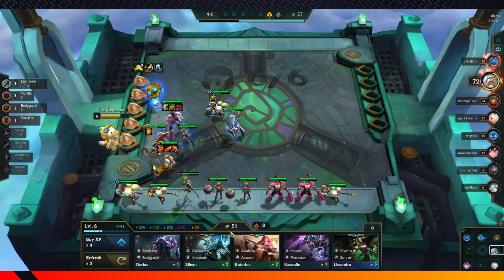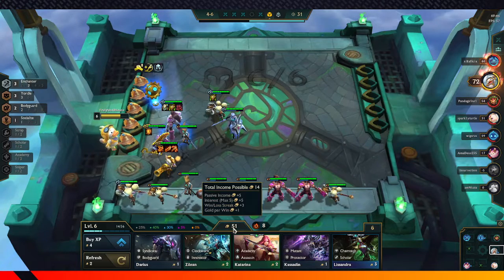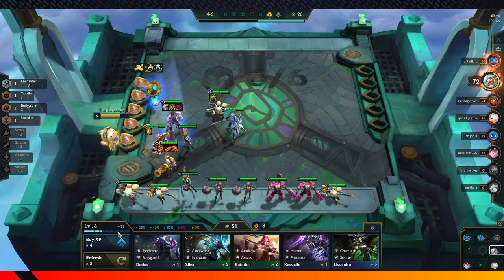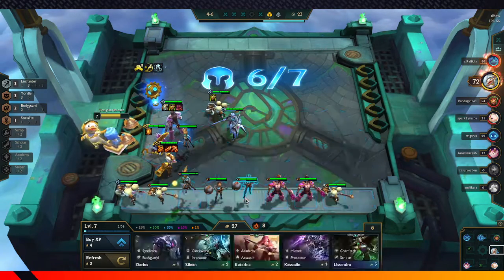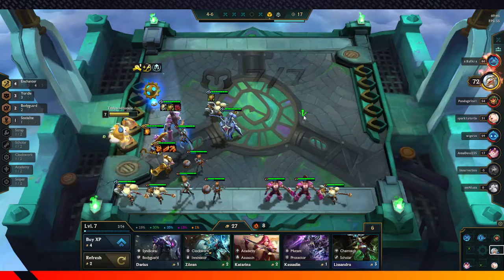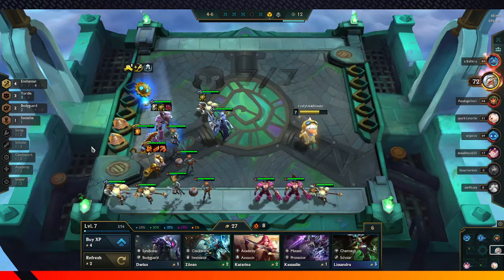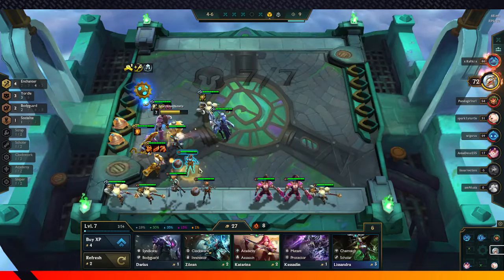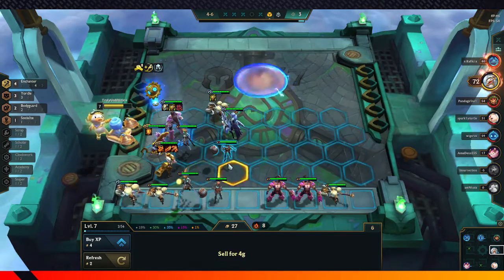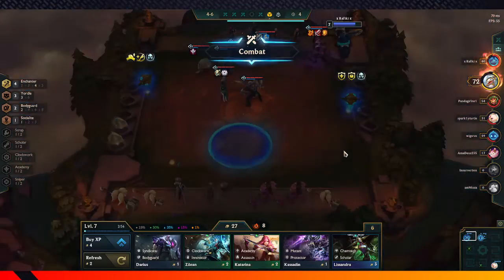We have a lot of gold here. We gain 14 gold on our next round. We now have 4 Enchanters — which is the max amount of Enchanters. It says 5, but that's only if you get an Enchanter thing from the Hex Core Augments. Outside of that it's not really a big deal. Orianna goes right here in this comp, and we save that spot — currently open for our Jhin, which we will eventually hit.